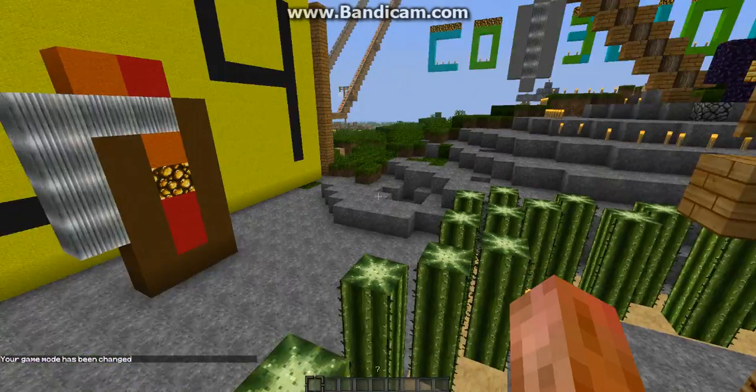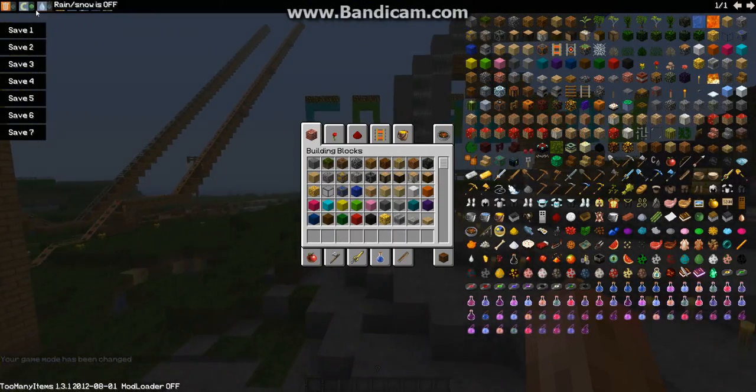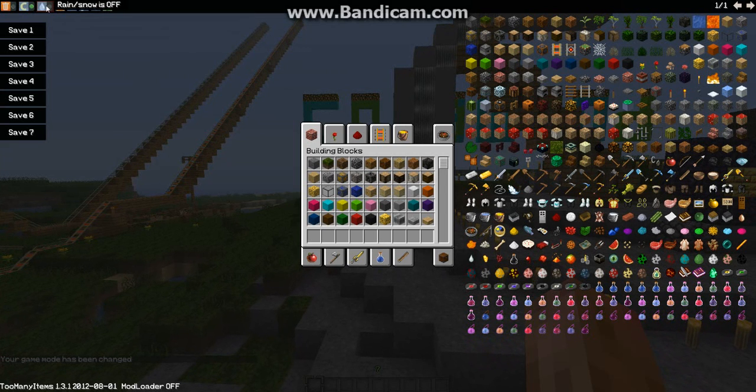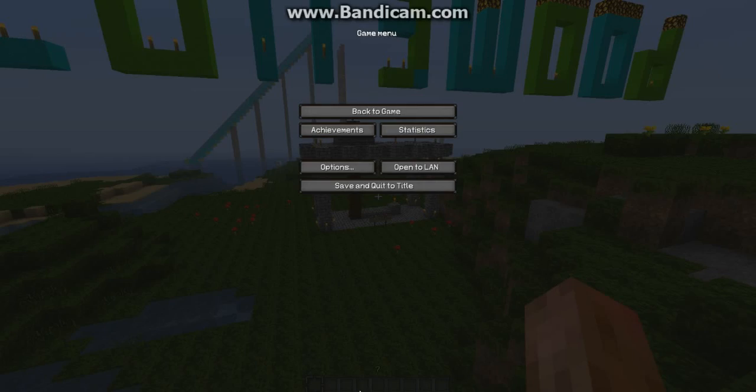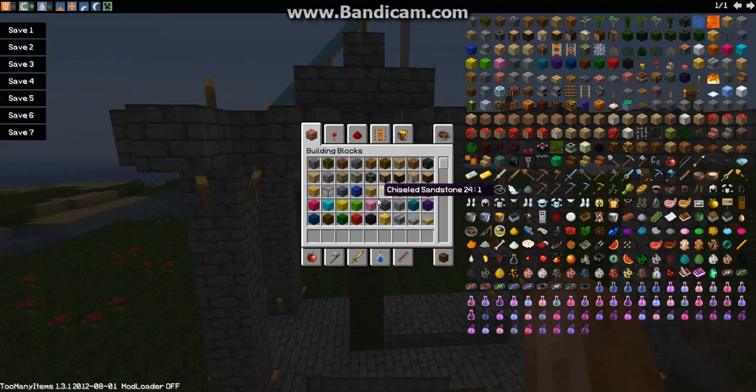Now it's in creative mode, because the new Too Many Items also provides a creative mode, making it rain, sunrise, noon, sunset, midnight, and your difficulty setting. And this trash button is active — when you press it, everything that's in there, when you click on something, it'll just disappear and delete itself.